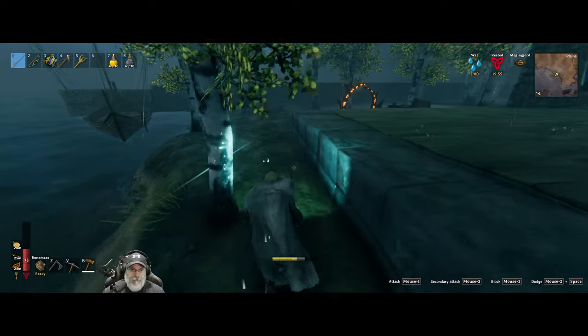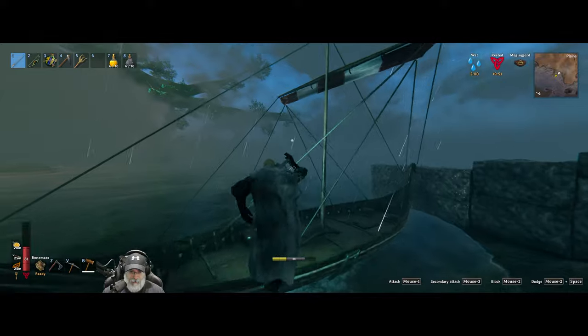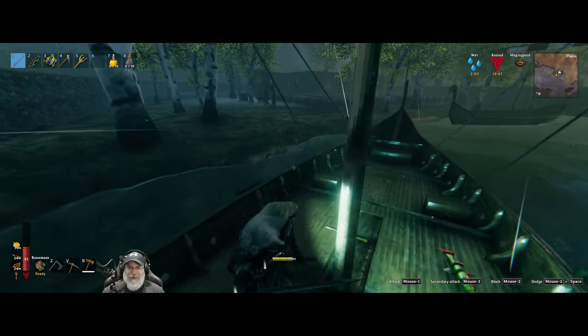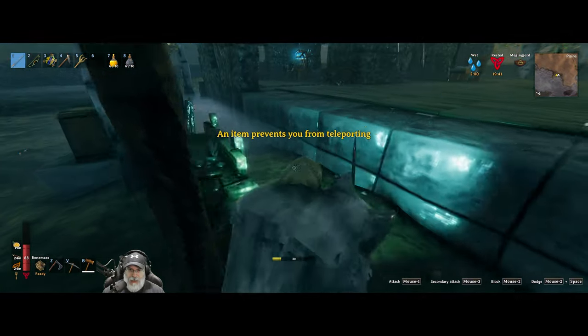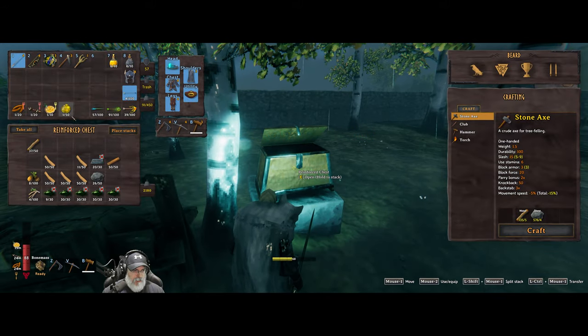We need five Surtling cores. I thought I brought some cores over here — I must not have. Let's check in here... just harpoons in there. Were they back in here? Nope. I gotta run back to the other base and get some Surtling cores — not a big deal. Oh, items prevent you from teleporting. Nothing's ever easy here — put all that in there.